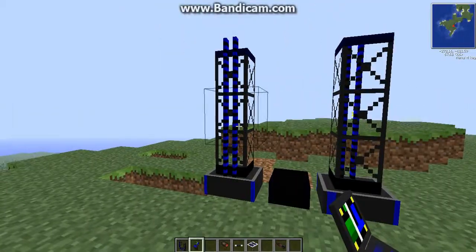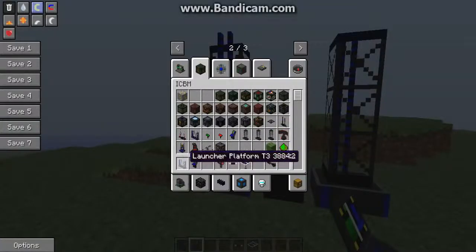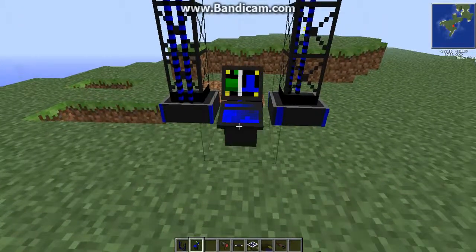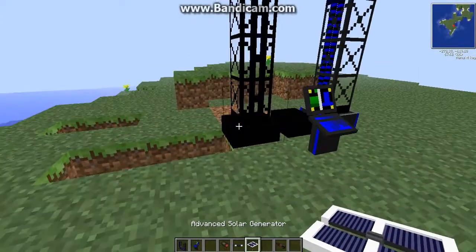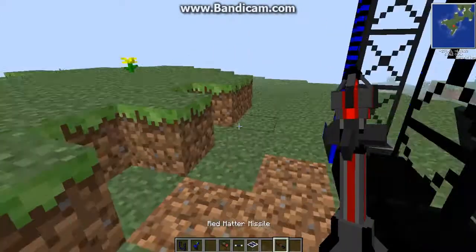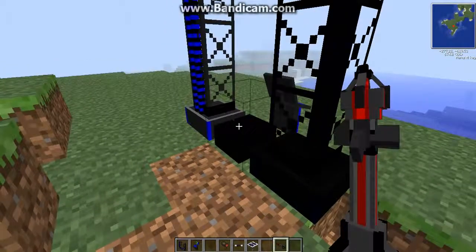Once you set down your platform, you put your control panel right in front of it. And of course, you need to put your missile in the back of it. In this case, I'm going to use the Red Matter missile.